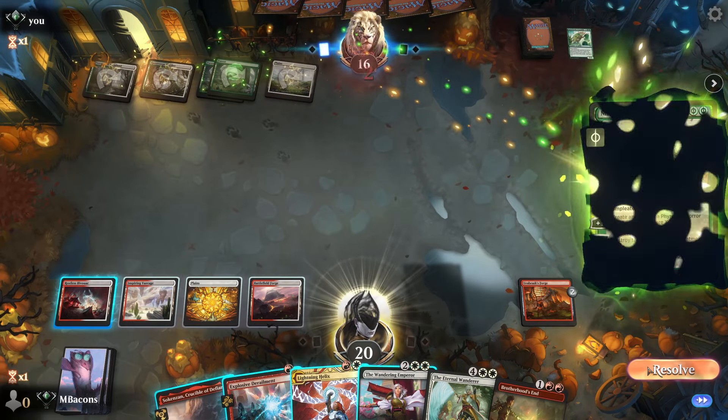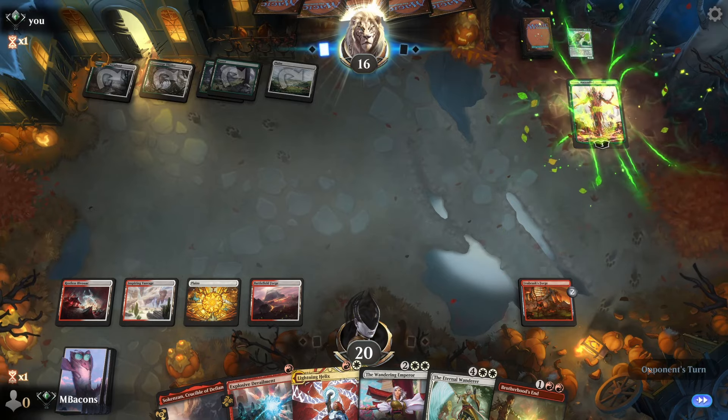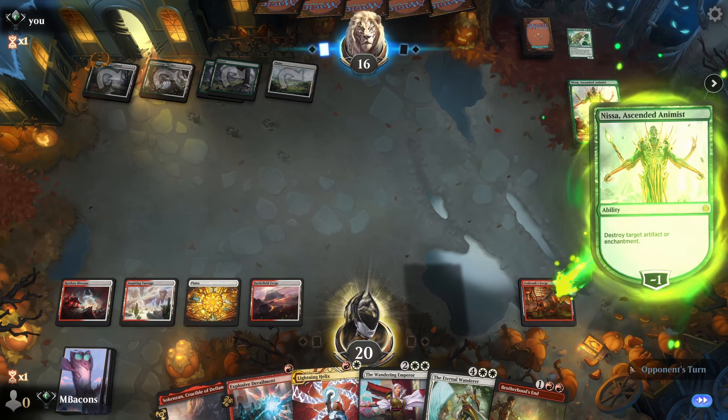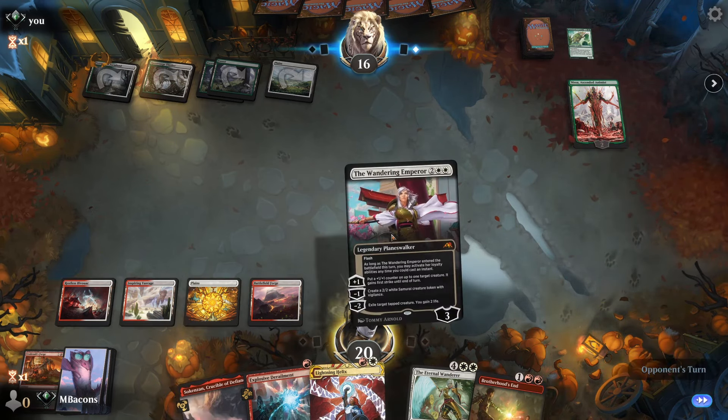Opponent plays a five-mana cheap Nyssa — a Discount Bargain Basement Nyssa Ascended Animist — to destroy the Forge. So is this like a green and white control deck? Kind of intriguing.